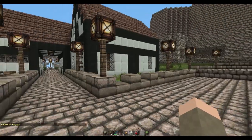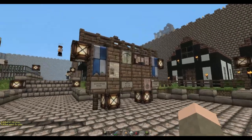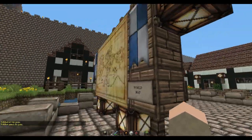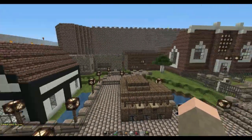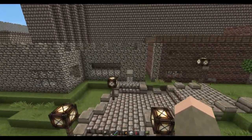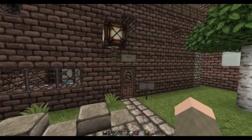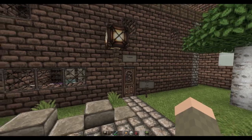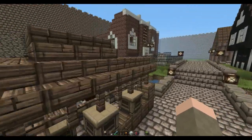Then you proceed through to this town square where the notice board is, and the town map on the other side. There's housing to your right, and in front. To the left is currently being built - there's a bank going to be going in. We'll be adding some mods. An orphanage...